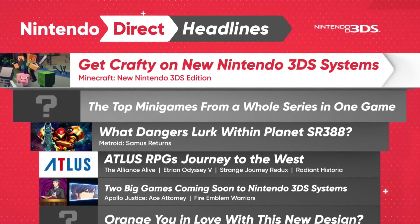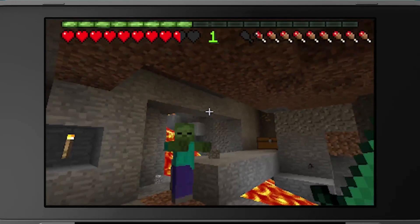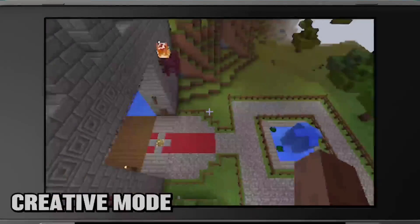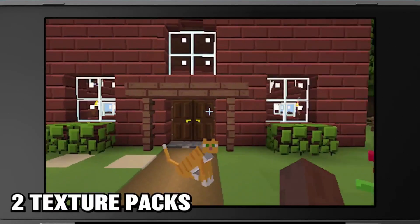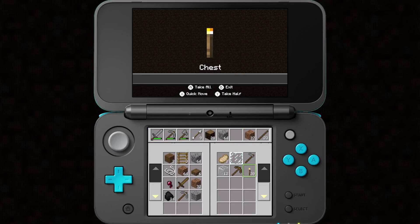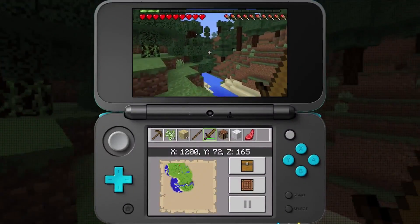Nintendo fans will have another way to play Minecraft, coming to New Nintendo 3DS systems. Play in survival or creative modes, use the included five skin packs and two texture packs to customize your game. Your inventory, crafting, and map will be displayed on the touchscreen, and you can choose between buttons or touch controls.